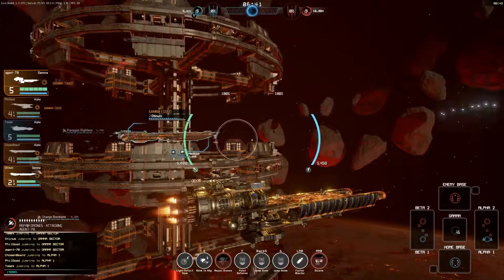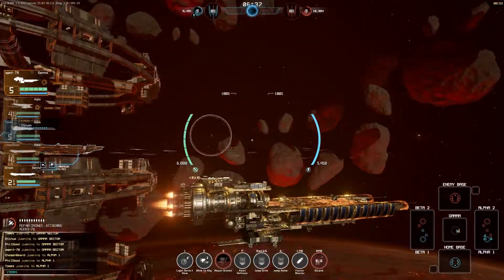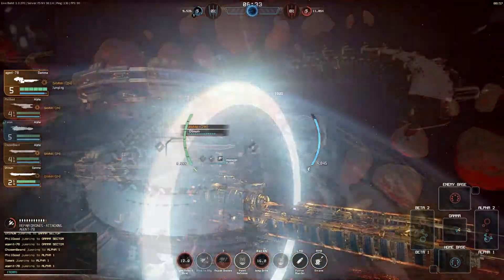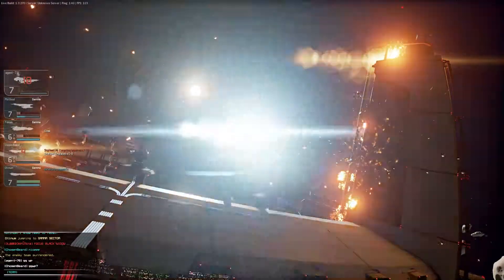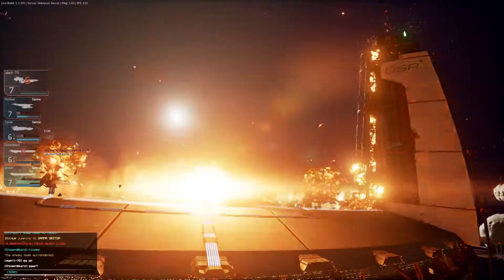That is all the information currently available to me about the USR Trickster. Thank you for attending this briefing. I have some solid information that Zarek Industrials is retrofitting a ship into codename Extractor — I will have more intel on that next time. May you fly in safe sectors, and remember: information is the key to success.